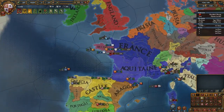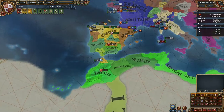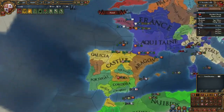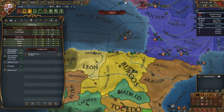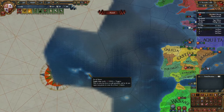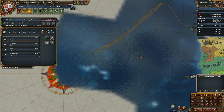I wonder if Italy is going to become a thriving state. I hope they don't become a superpower — that would be way too much like a certain scenario, to be honest. I have enough now. Let's buy an explorer — recruit, then go out here. Going back and forth should speed up the process of exploring, if it works like EU3.